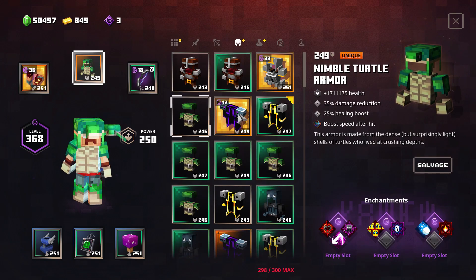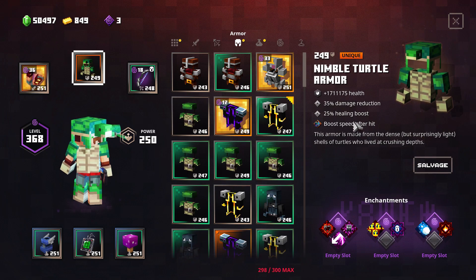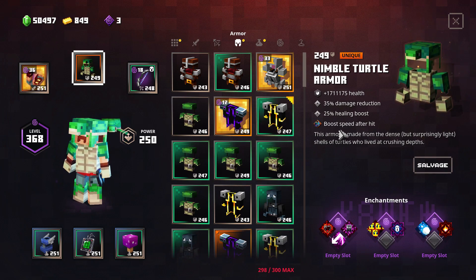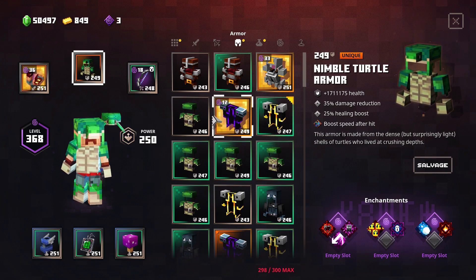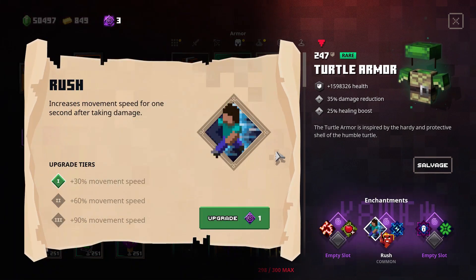So let's take a look at what's special about this one. We have damage reduction, which is always welcome and great. We have a 25% healing boost, and the unique perk is 'boost speed after hit' — that's a level one Rush perk — which increases movement speed for one second after taking damage.